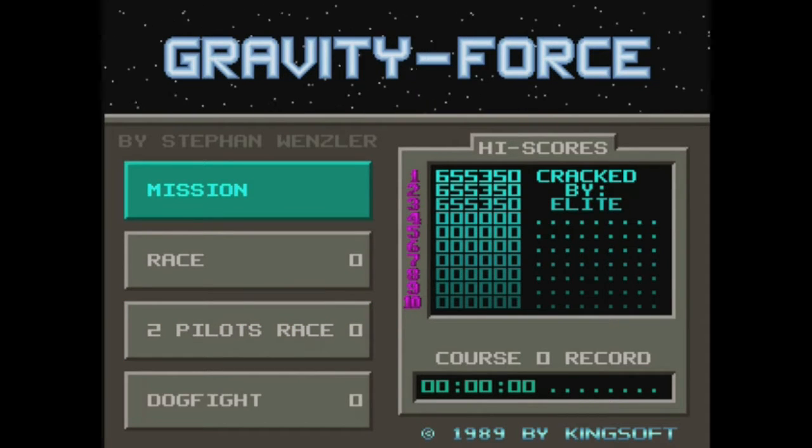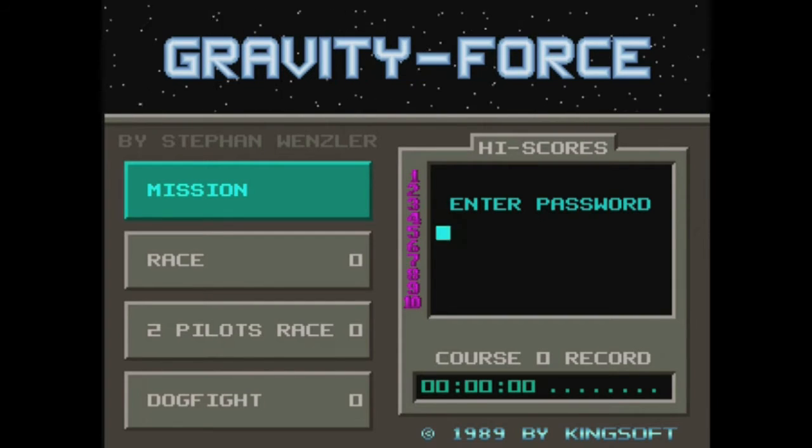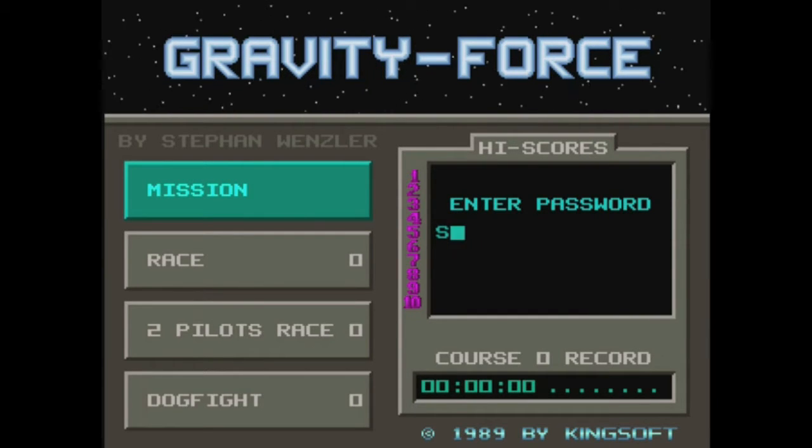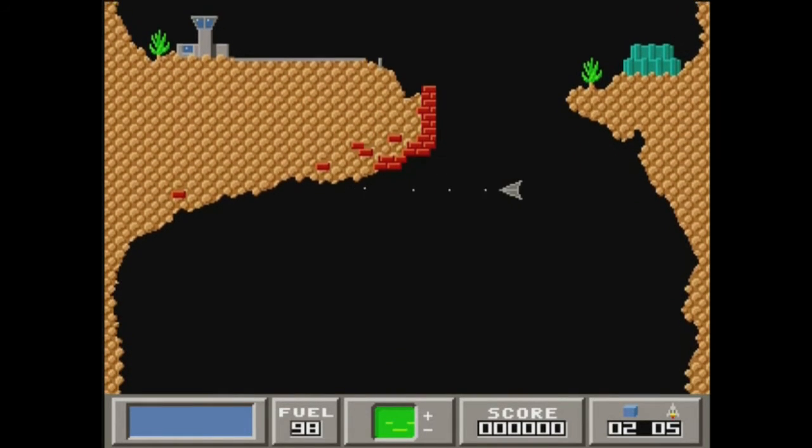We're going to go into mission mode and check this game out. It says 'Enter Password' — I don't have a password, but let's try one just for kicks. How about 'spacelord'? That does nothing. So this is the first level — what happens if you don't enter a password. Here's my little ship, and you can thrust up by pressing the thrust key. I guess that's the airport I'm leaving from in this little cave game, and I have one more button that lets me shoot.